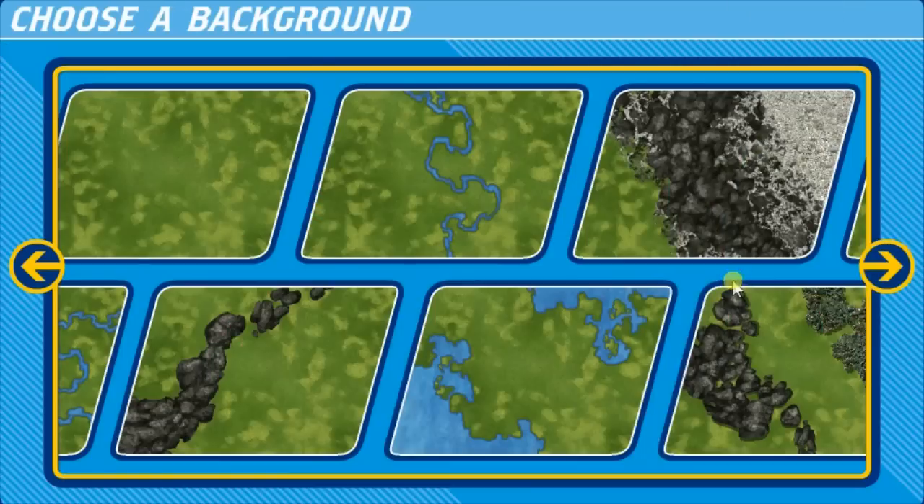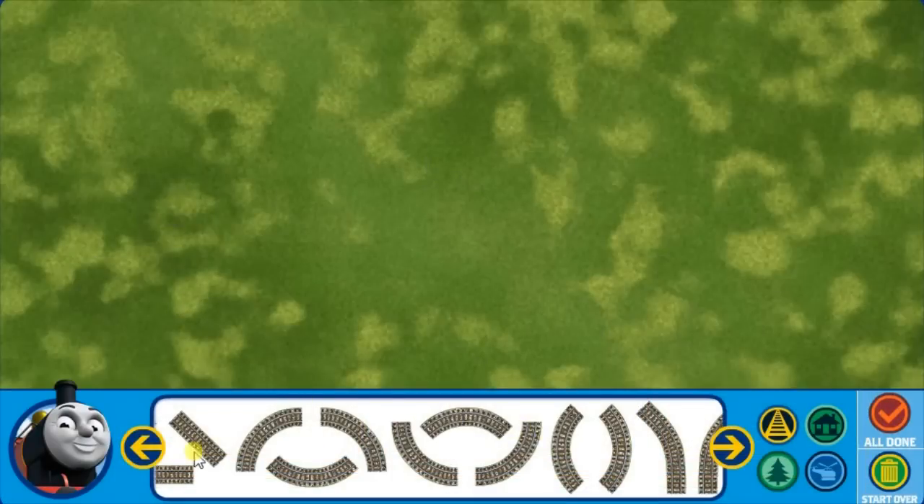Pick an engine for your track. Choose a background. Make your track. When you have finished, click All Done.